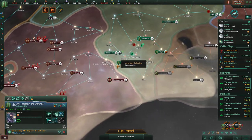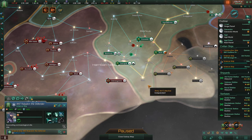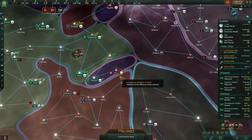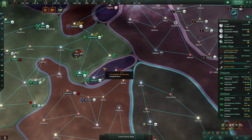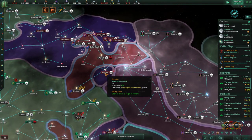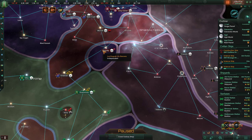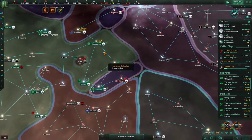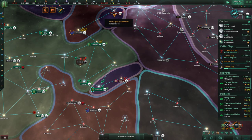Yeah, they're steamrolling them. Go here — excavate that site, which is fine. And we continue with this war. We do need to focus on getting in the light. I don't like that this station is now hostile — it wasn't hostile, at least I don't think it was. But we'll take it nevertheless.